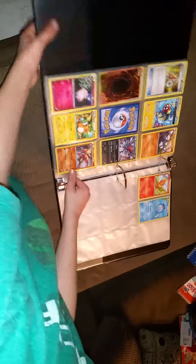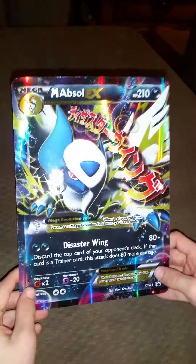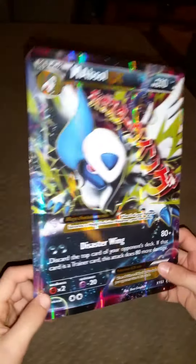Now I'm going to move on to my two big cards that I've been saving for the end of the video. I want to show you my two big cards. So this is my Mega Obstle big card. He does 80 plus. It's called Disaster Wing and he is good. And yeah, that's all about him.